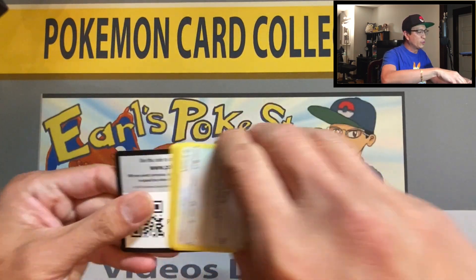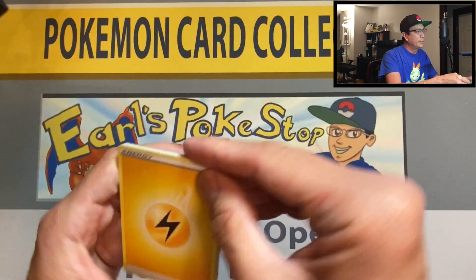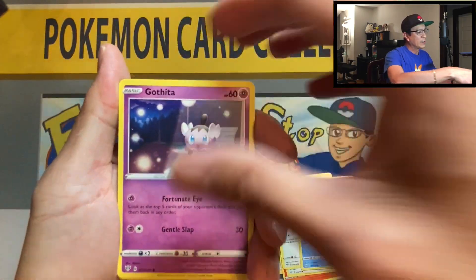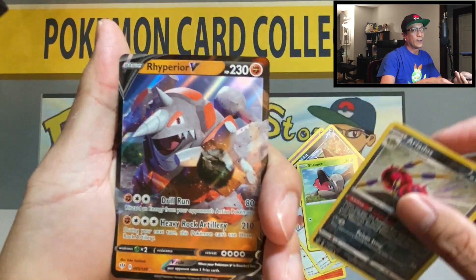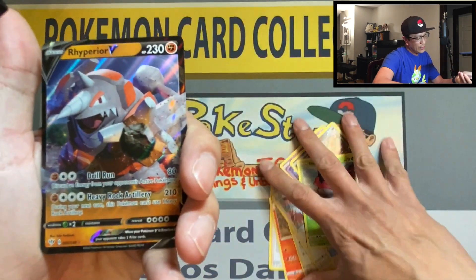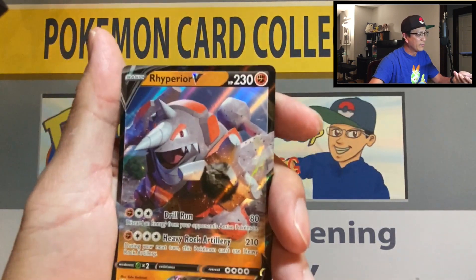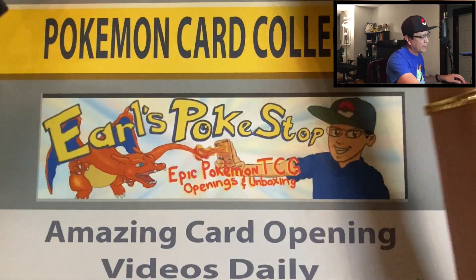I've been seeing a lot of channels open Champion's Path already, a lot of people pulling that shiny Charizard — I want one. Lightning energy, pokemon breeder's nurturing, combusken, staravia, gothita — reverse hollow. Personal career: I've pulled so many Rillaboom V cards, this hyper rare, and it's ridiculous, I don't want to see this anymore. Okay, next pack.